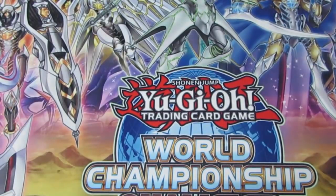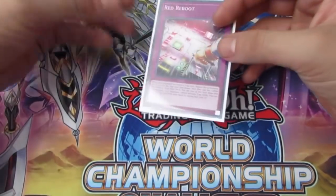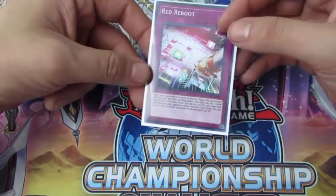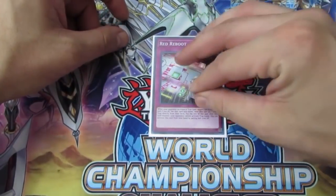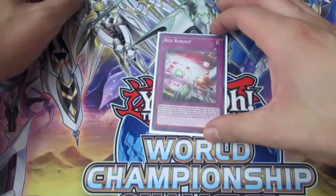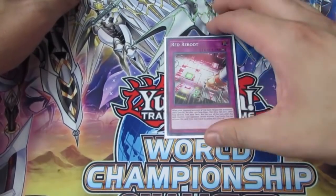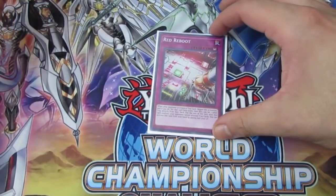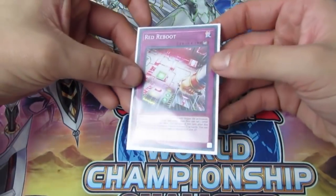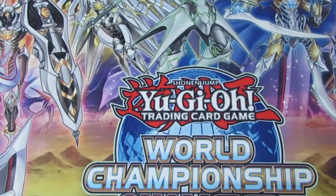Red Reboot is really good against True Draco and absolutely insane against Altergeist — you just blow them out and OTK. If your deck can support it, you should play it. Be careful if your deck is too slow to OTK, because paying half your life points is rough. Ideally you want to activate it from the hand and blow out your opponent. If your deck can't support it, double up on Heavy Storm Dusters and Twin Twisters so their traps never activate.